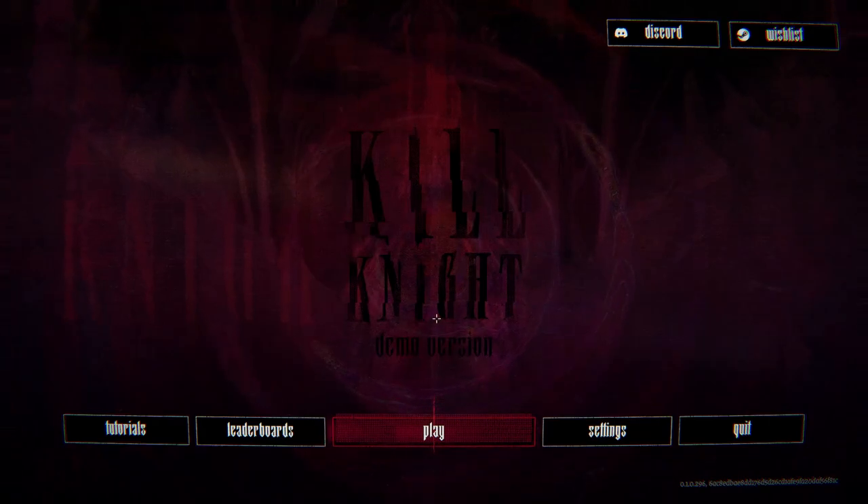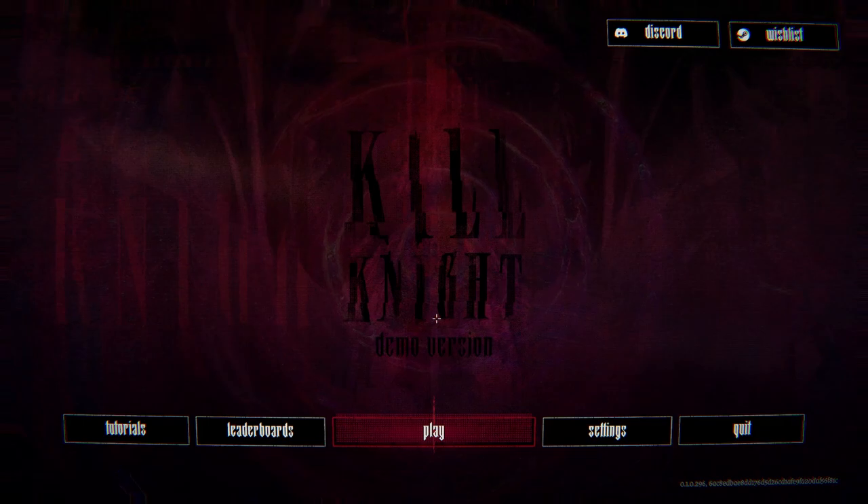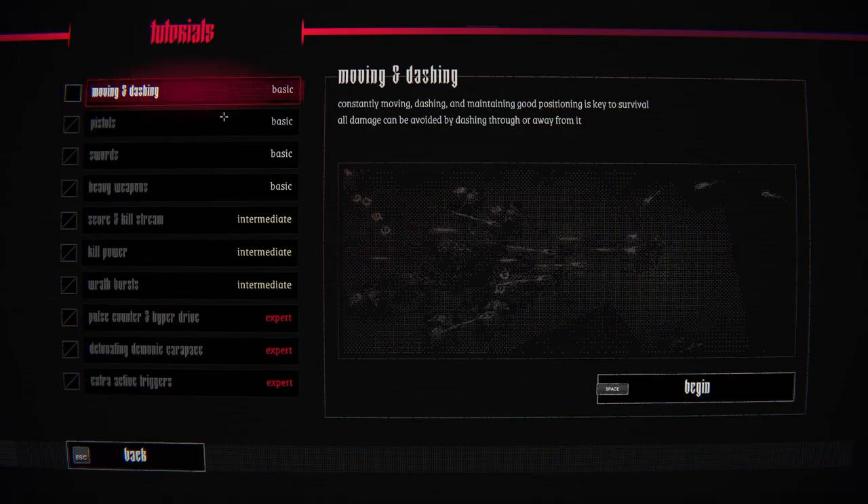Hello everyone and welcome back. Today we're going to be looking at Kill Knight. This is an isometric action shooter inspired by old arcade games. It has a very gritty, bloody aesthetic to it and a banger soundtrack. So let's get into it — we're going to look at the tutorials as we play.